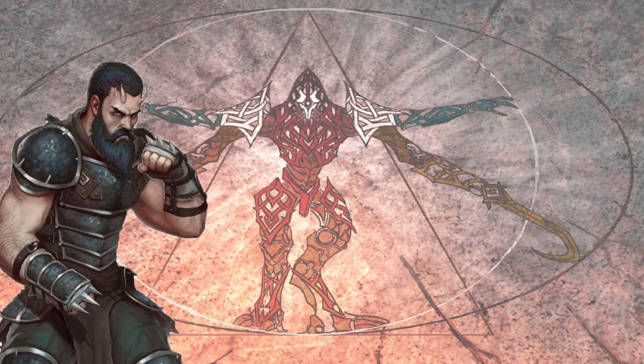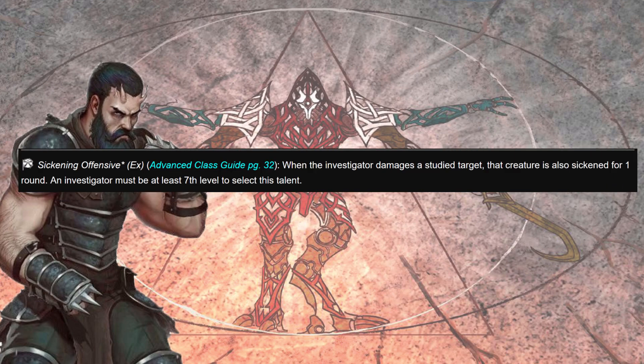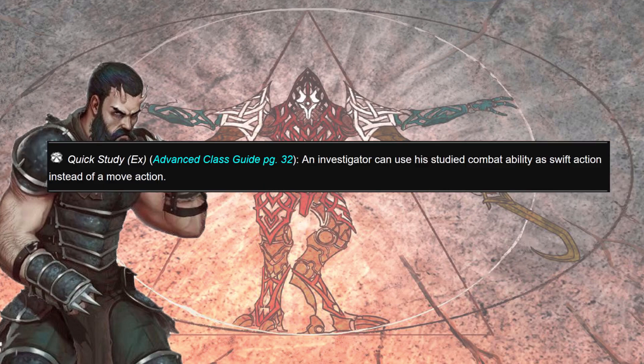Synthetic Venom replaces our first investigator talent, so our first talent we choose at fifth level is Lingering Venom, which makes all of our poisons require one additional save to cure. Next up is Sickening Offensive: when we deal damage to our study target, the creature is sickened for a round — a minus two penalty on attack rolls, weapon damage rolls, saving throws, skill checks, and ability checks. Essentially a minus two on all the things, on an already debuff-based character.